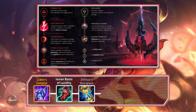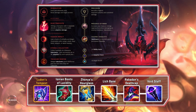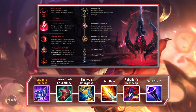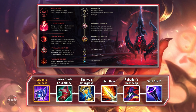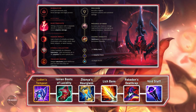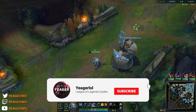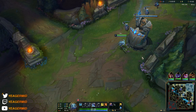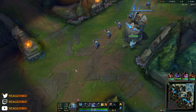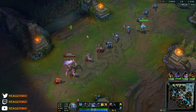Welcome back. Today I'm going to show you how to play Fizz. It's an AP assassin and he recently got buffed, so right now he's sitting at S-tier among mid laners — one of the best mid laners you can play right now.